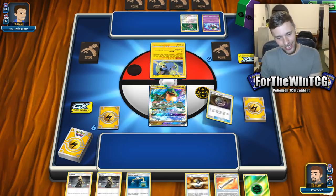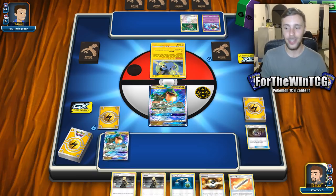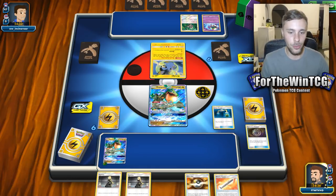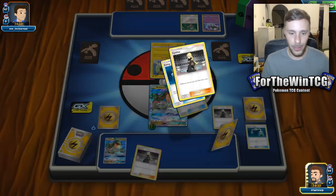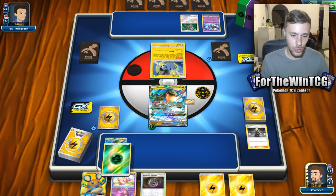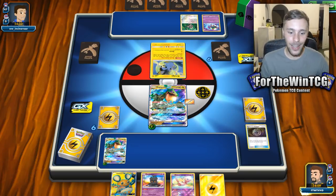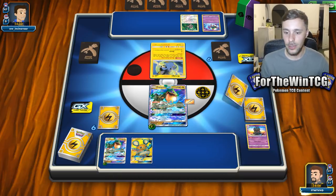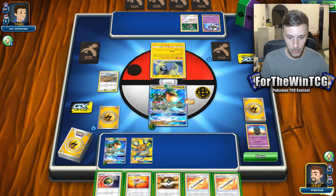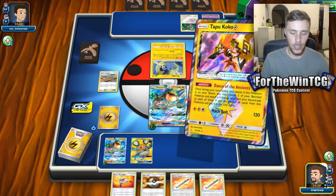Good news we don't need to aim for such a high number. Bad news it's Lost March — yikes. Let's just get a Rayquaza down right away. Oh my god, we've prized two Rayquazas — stop it! We are going to Energy Switch to the active and then Cynthia — not the best turn, but if we manage to get into Denny or something we can have fun. Let's attach here, let's get another Ray down. We don't have any other Ray. Let's just get rid of the Marshadow and thin the deck down.